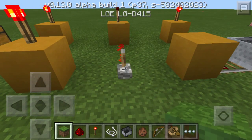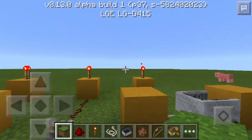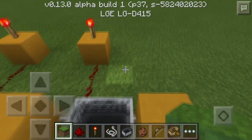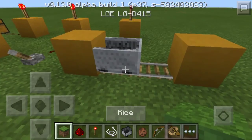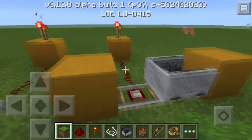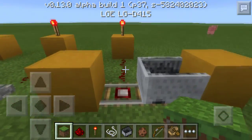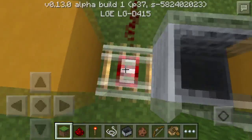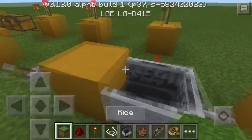Over here we have your classic lever — it turns power on and off whenever you click it. Over here we have a detector rail: it outputs power whenever there is a minecart on top of it. Get rid of the minecart and there's nothing on top, so the torch turns on. It's specifically minecarts that trigger it, not players standing on it.